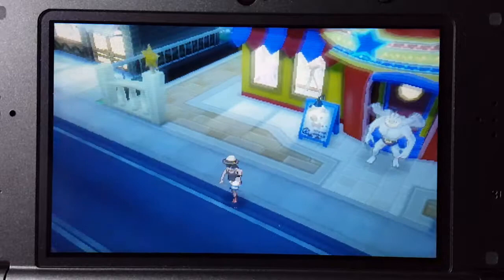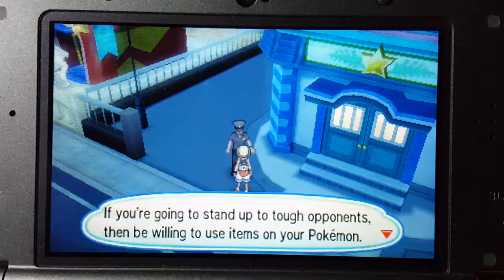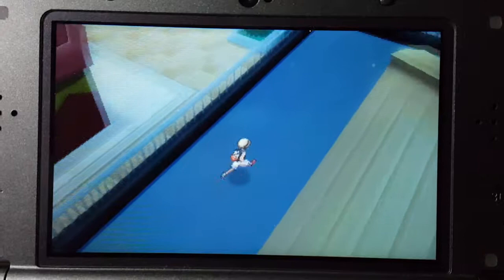There's the police station. Here's some advice, trainer: if you're going to stand up to tough opponents, be willing to use items on your Pokémon — you can help them get stronger. Alright, Coppa — where's Jenny? There's the other Totem Sticker, the one I saw at the very beginning.